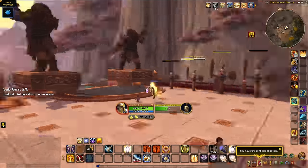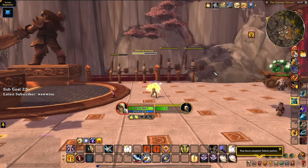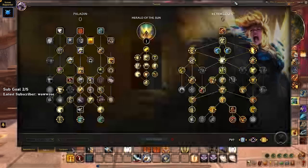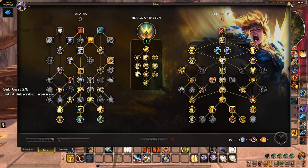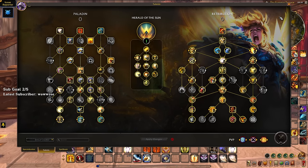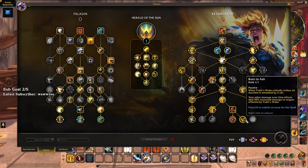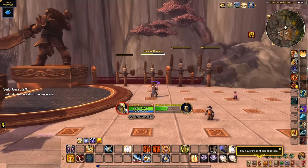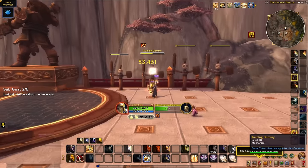I really like it — the visual is cool and it's a different style of damage than templar, different than previous retail ret. I wanted a dot spec for ret. Even without templar strike we buff our dots with burn to ash, so herald of the sun will likely play a lot of crit and haste with maybe a tiny bit of mastery. This build feels really good.